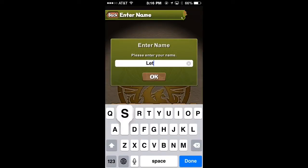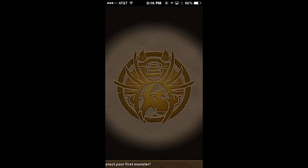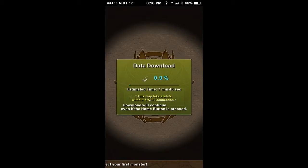When you first download the game you're going to need to enter your name — I titled it Let's Play — and also you're going to select your first base monster; I picked the Fire one. It's going to register and do a data download that usually takes me about 3-5 minutes on average, depending on your internet connection and whether you are connected to a wifi network.